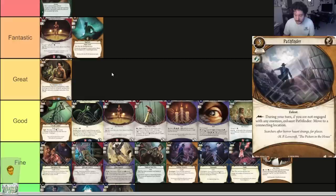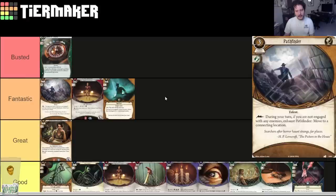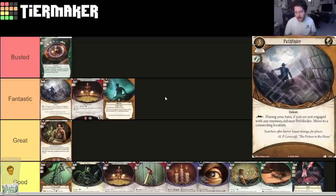Pathfinder — three cost, one experience. Talent. As a lightning bolt during your turn, if you're not engaged with any enemies, exhaust Pathfinder to move to a connecting location. This card is pretty close to busted, but I'm going to put it in Fantastic because reasonably it doesn't quite fall into the definition I laid out for Busted. It's just free movement. People play this at three experience and it's still great at three experience. At one experience the card is absolutely fantastic — amazing card.